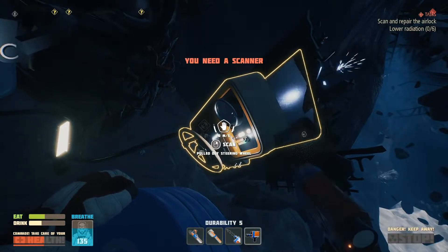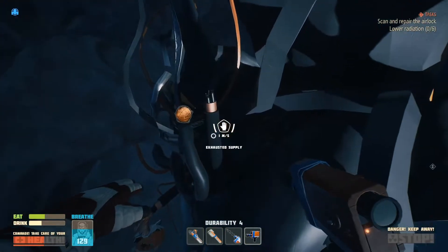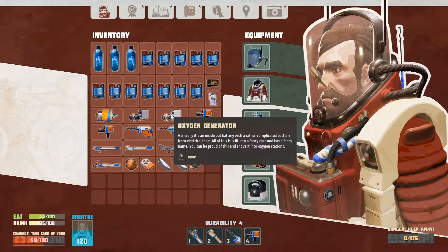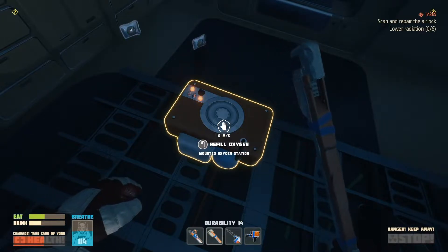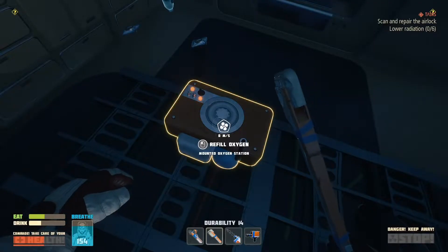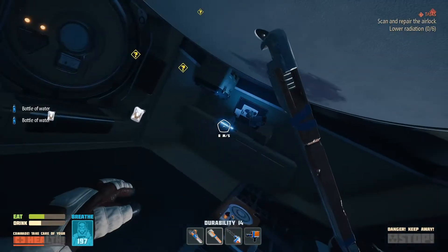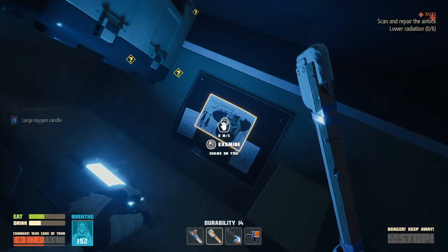Steering wheel 204. You can connect an oxygen station here if I've understood the blueprint correctly. Repair tool. Didn't actually cost a generator at all. Also plenty of just oxygen around, which is quite cool.